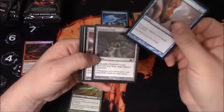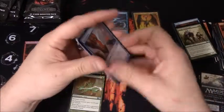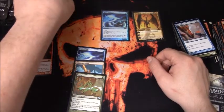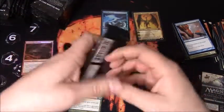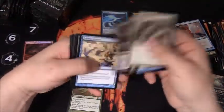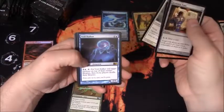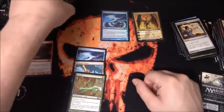The old Switcheroo. Faith's Reward. We're a third of the way through - good amount of packs still to go. Void Stalker and no foil. Only two foils so far out of the whole box.